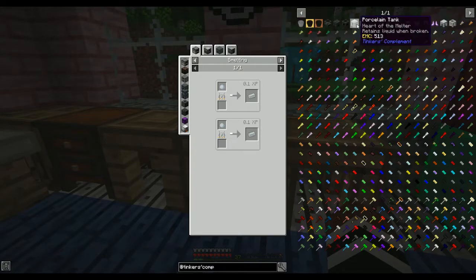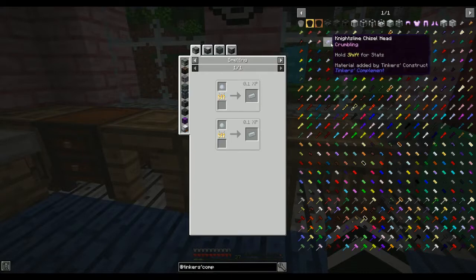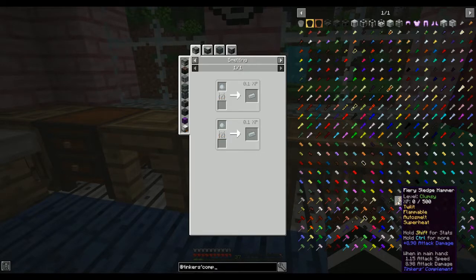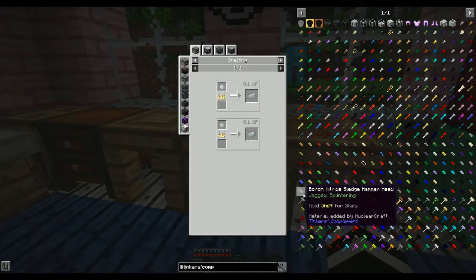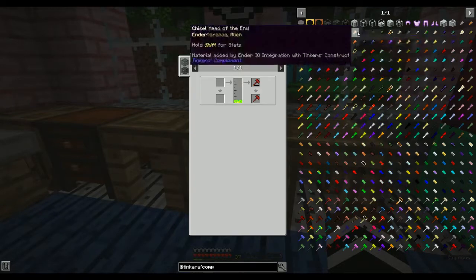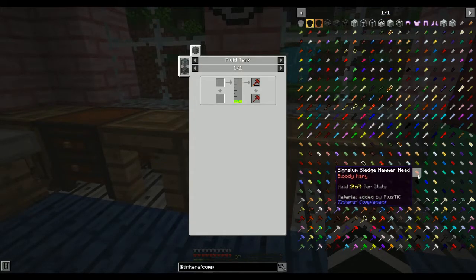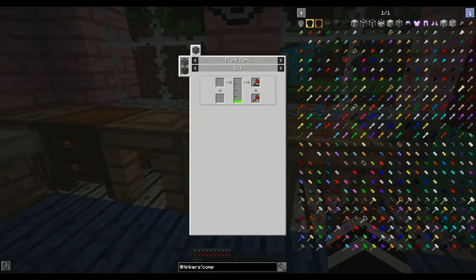You've got all the porcelain stuff and they say you need it to advance in Tinker's. Is there some kind of manual? I know nothing. Fiery sledgehammer, sledgehammer of the end — I'm guessing these are weapons. Three modifiers, silk touch. I wonder if it's like the hammer in Tinker's where you can mine three by three. Could be — there's no real manual for it.